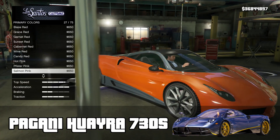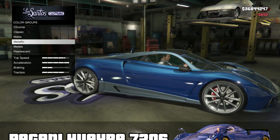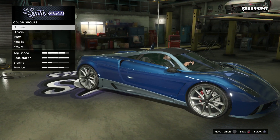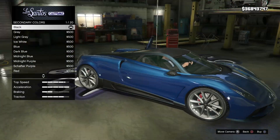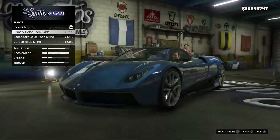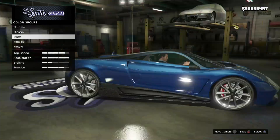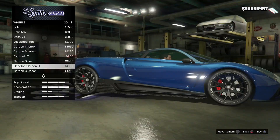The first thing we're going to do is go into paint and under metallic we're going to choose dark blue. For the secondary color I've chosen black, which is under matte, giving the underside of the car a nice black appearance. For the pearl I've gone for diamond blue, which makes sure those highlights are nice and neutral but also pop at the same time. I've left the spoiler as none, which I think is pretty important for this build.